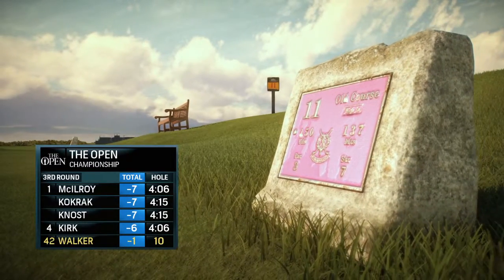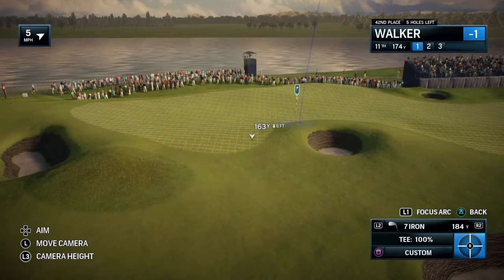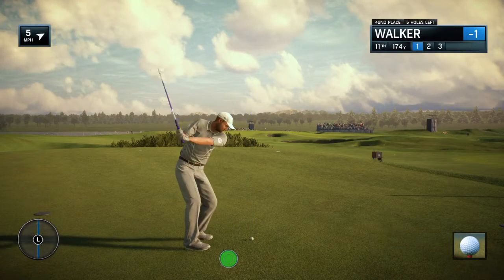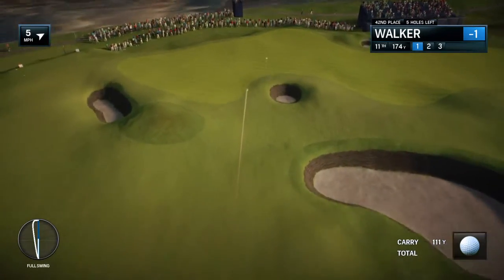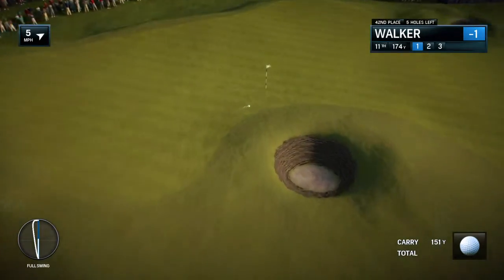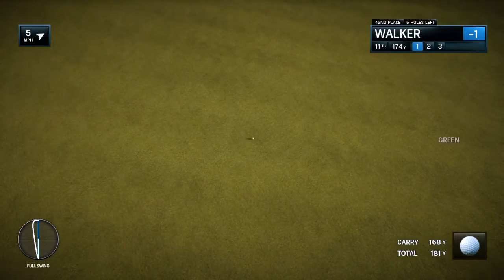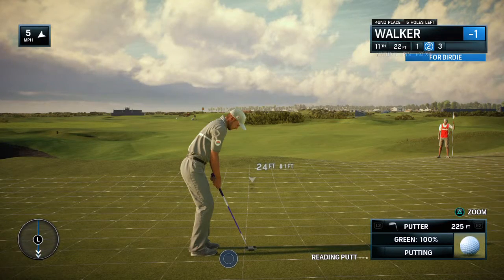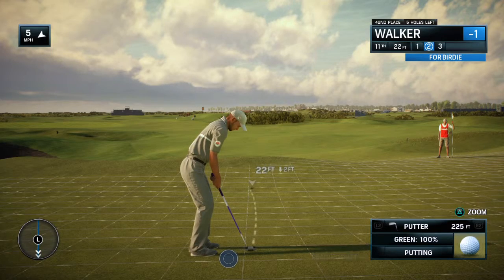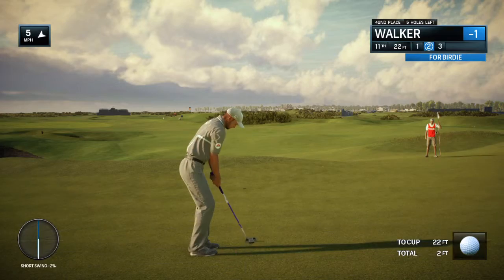Hole number eleven, the Eden — really the finest medium length one-shotter in all of golf, isn't it Frank? Well, this hole has been copied by many an architect. The reason why is it's normally very, very difficult to make a hole of this length — this short — so difficult. But they've managed to do that here at Eden with that Strath bunker in the front and the severe sloping on either side of that bunker. That can really be brutal.